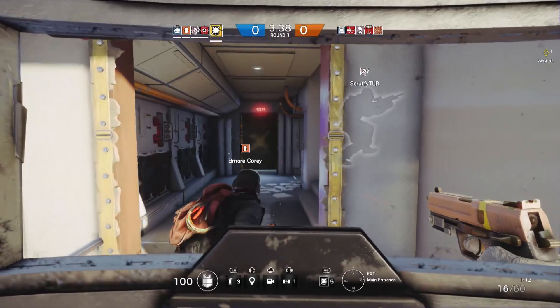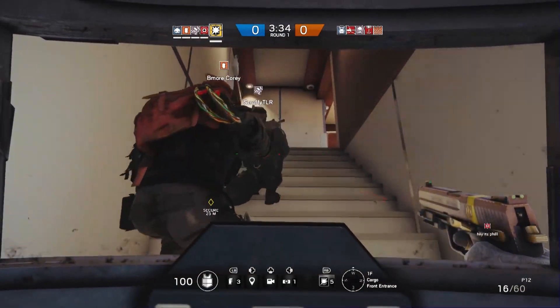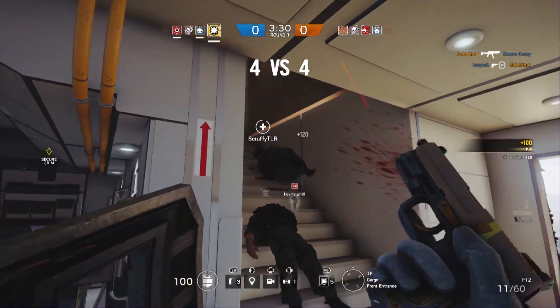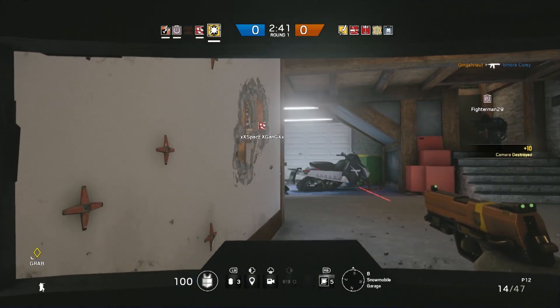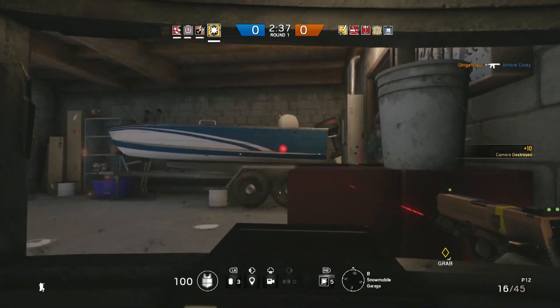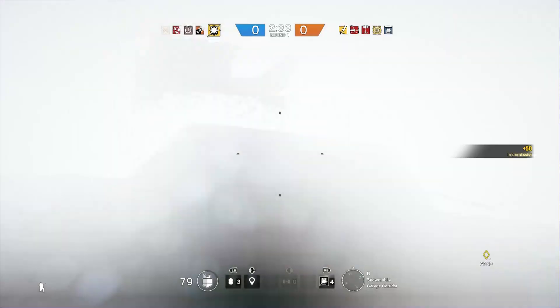We've got several unique shield operators in Siege, and the first one we're going to look at here is Blitz. He's got the flash system on the front of his shield. You're going to be limited to a pistol with any of your shield operators, and I'm going to recommend putting the laser sight on the front of any of them, because hipfire is going to be a strong ally for you. It's going to give away your position — people are going to see the laser around corners — but it's really to your advantage to be able to maintain that accuracy under fire while you have the shield up.